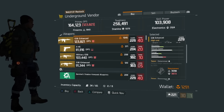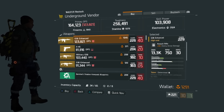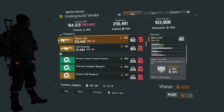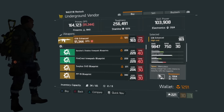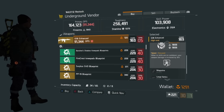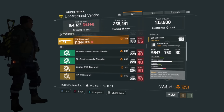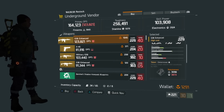For the underground vendor: a G36 with 19% enemy armor damage, Determined, Responsive, and Focused — garbage. The X45 pistol — garbage. The Military G36 with Sustained, Commanding, and Focused — garbage. The G36 Enhanced with Meticulous and Dominant — garbage. It's strange these weapons aren't scaled to world tier 4.